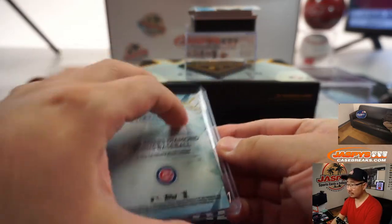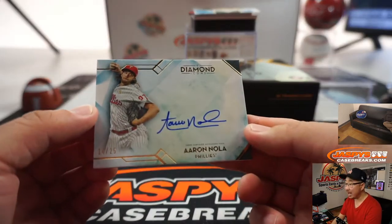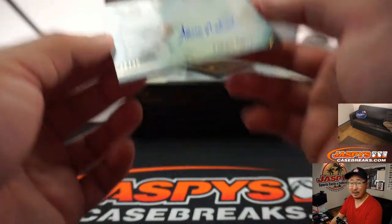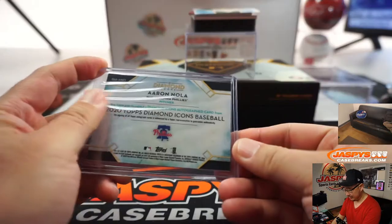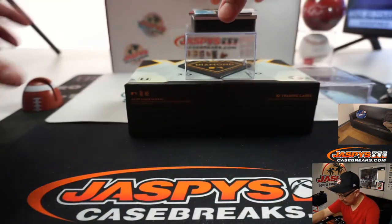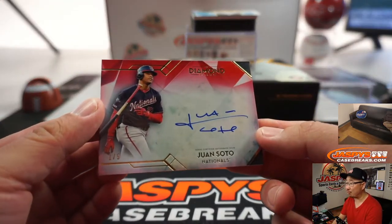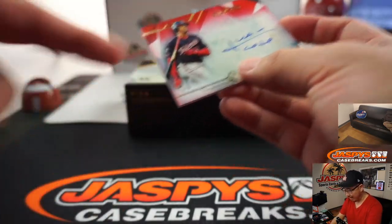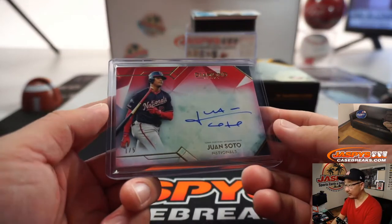One of the nicest autographs in the hobby — Aaron Nola, great penmanship, 14 out of 25. I see some more red peeking through — should be another out of five. It is: Juan Soto, one out of five, red ink autograph, red parallel. He's got a nice autograph too. I like that the parallel matches the team colors.